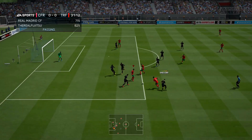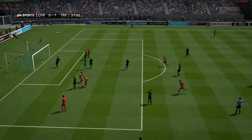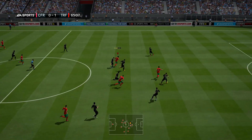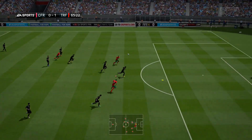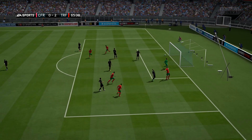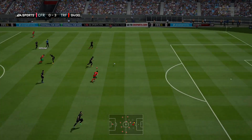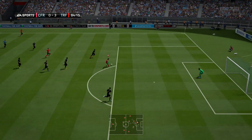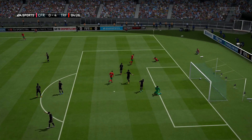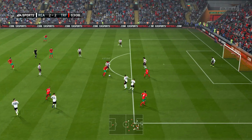That center forward role really suits him. You could bring him to a CAM — I think he'd be decent there — but as a CF it just suits him because he likes to overlap the striker. If you've got a target man, you can flick it on with your head and he's away. He's got pretty decent strength as well, 71 in-game. You'll see a few goals here — that's a beautiful finesse off his right foot, his weaker foot, and it finds its way into the back of the net. Gorgeous goal.